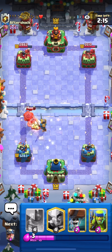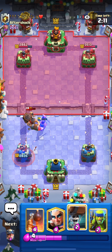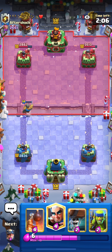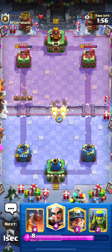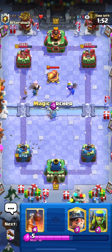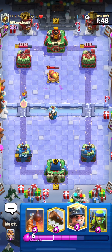Our first match - let's play some matches on top ladder. We're going versus what seems like a Log Bait deck. Unfortunately this Princess got a lot of connections, but no problem - we have a pretty good matchup here. We have the Tornado, the Log, and the Magic Archer too. The Magic Archer in this matchup is going to be my main damage dealer. I'm just going to keep cycling Wall Breakers and Miners, but a really good Magic Archer here is going to kill the cannon.